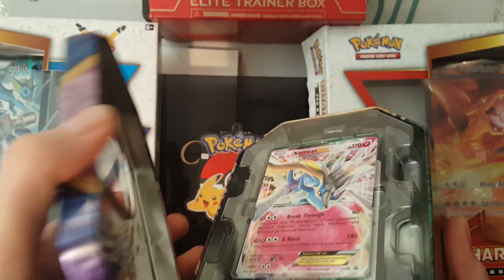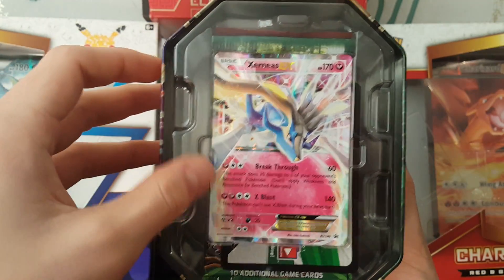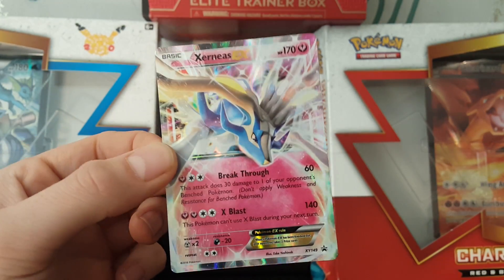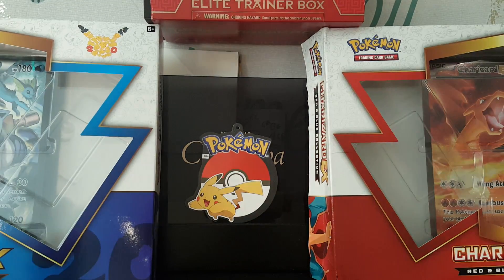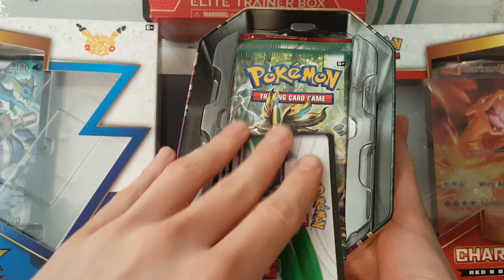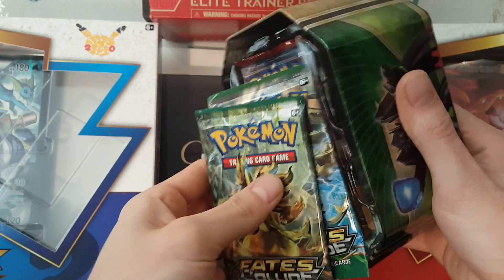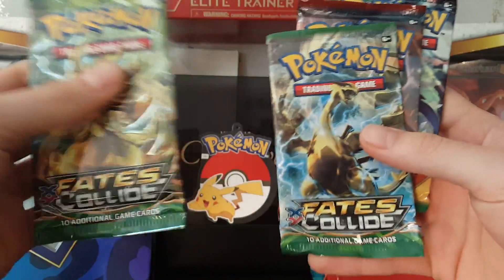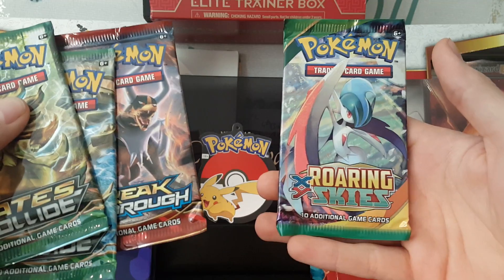I'm quite excited to see what we can pull out of this tin. Here is the Xerneas EX — we'll just pop that out. Comes out nice, nice little shine to this one. Beautiful. We'll put that to one side. Inside the tin, we'll just take this plastic off. We'll have our code card, and then we have our four booster packs — nothing else in there. So we have two Fates Collide, one Breakthrough, and one Roaring Skies.